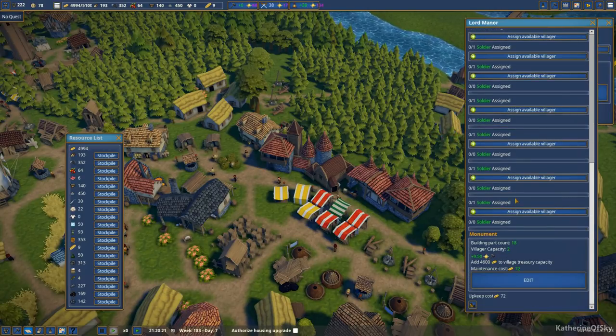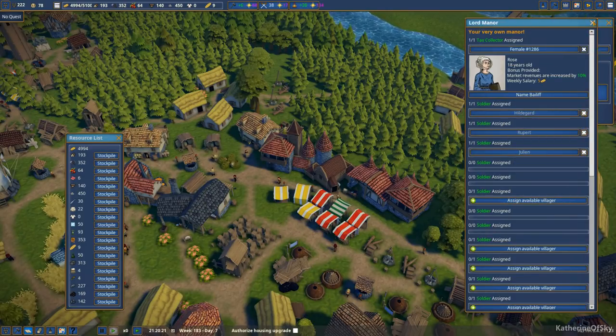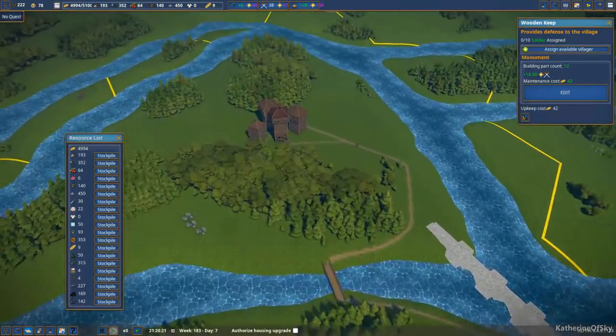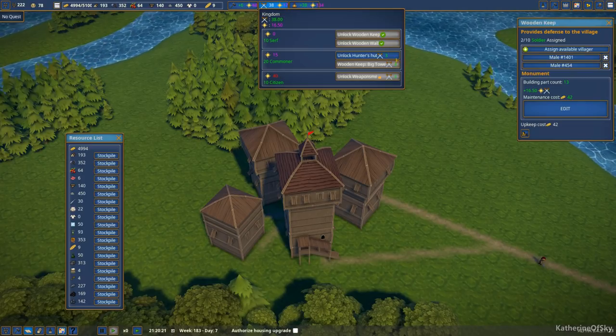I'm just wondering if I should cancel these guys — like these three. Yeah, go away, because I don't really want to waste my resources over there. Let's assign two soldiers. And now we have extra building materials, which is great. We can unlock the hunter's hut.